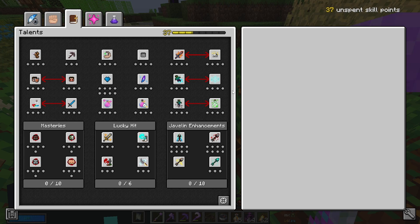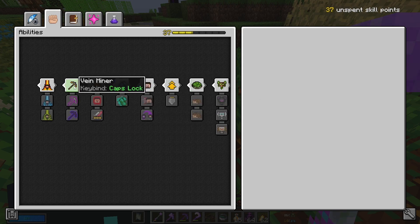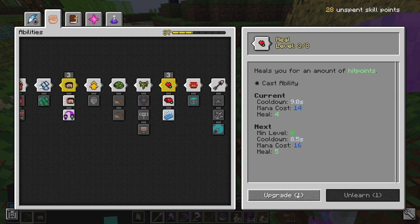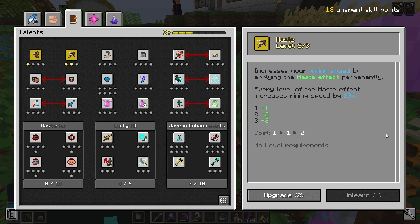I don't think I'll even be able to explain all of the changes that have happened in these sections, to be honest. Instead, I think I'm just going to talk you through what I'm going to be putting my skill points into for now. To start off, I'm going to get some of the things I had prior to this update, including Bane Miner, Dash, Heal, Stonefall, Speed, and Haste.